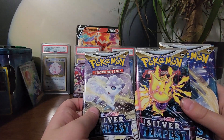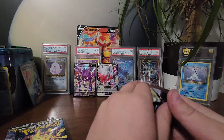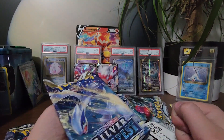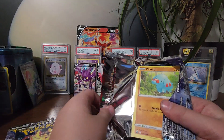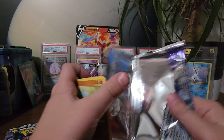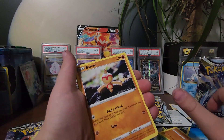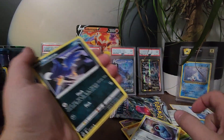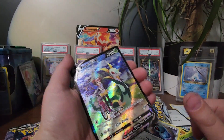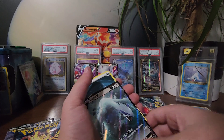It's probably going to be a shiny in this one or this one. I feel like this one — it's like Noivern or something, I do not remember her name — I feel like this one's not going to have a shiny in it. So I'm going to open a Lugia pack. Is there even a Lugia shiny in Silver Tempest? Because I literally don't know. Silver Tempest card packs are just so easy to open, I don't know why.